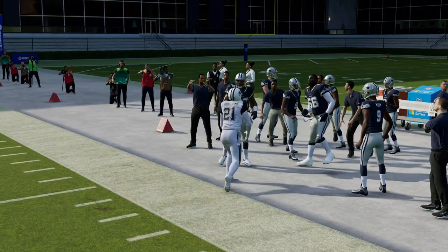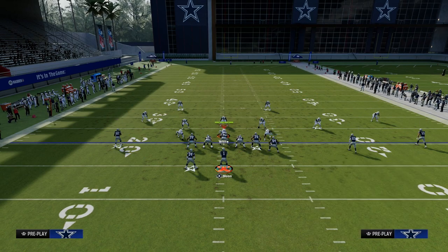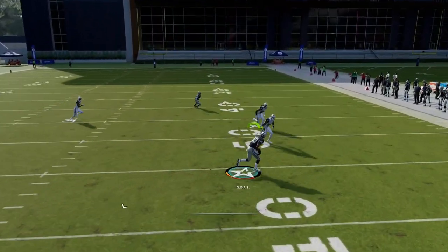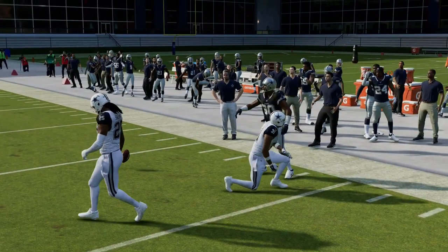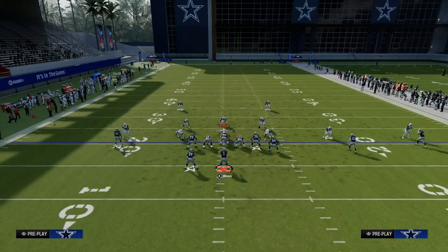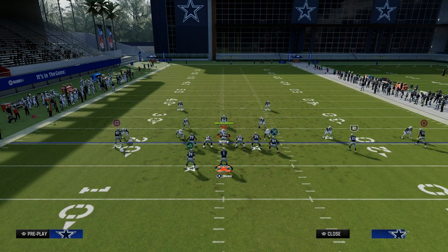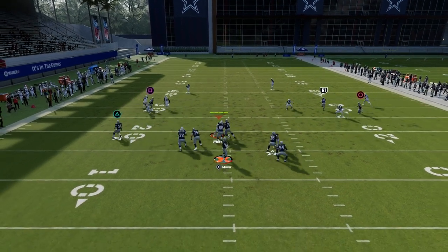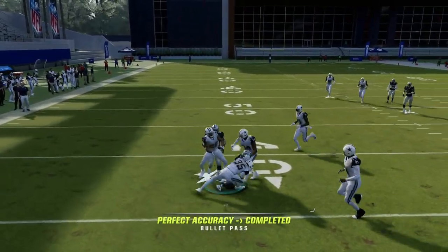How does this play work against zone coverage? It spaces the field very well against zone. There are two reads against zone coverage I like to utilize. First and foremost, right off the snap, we always want to check to that drag if it's open. Normally the drag is going to be open against zone because that post route has to be user-defended. So if they go user the post — even if they have a hard flat, a hook curl, or a lot of underneath coverage — the drag is going to be open coming across right in that little window, and you're going to hit that for an easy gain.